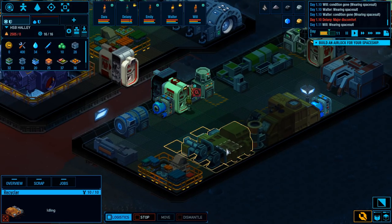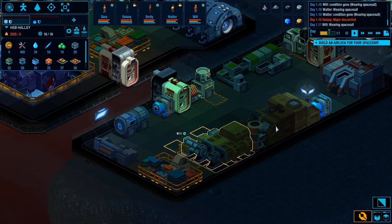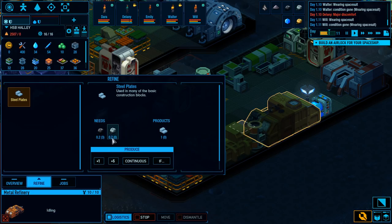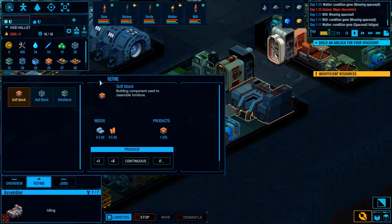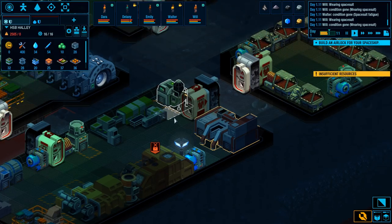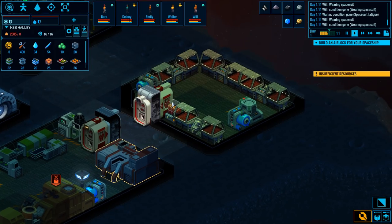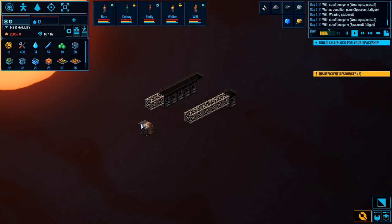Will's got his spacesuit on. He's heading over to our recycler — we're just taking all this scrap and turning it into proper products. We've got this guy taking carbon and base metals and making steel plates. Just keep doing that. And then over here we have the refining spot — we can say hull blocks, we're making a lot of hull for our ship. Take steel plates and make hull blocks. Whoever has the industry button will go and do that.